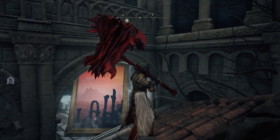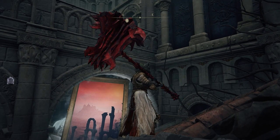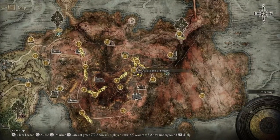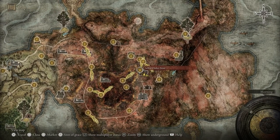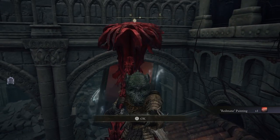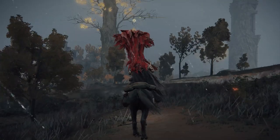Hello everyone, John Hurricane here from gamisheros.com. Today we're going to go over where to find the painter for the Red Main painting in Elden Ring. The painting is in the Cellia Town of Sorcery in Caelid, underneath a broken balcony.